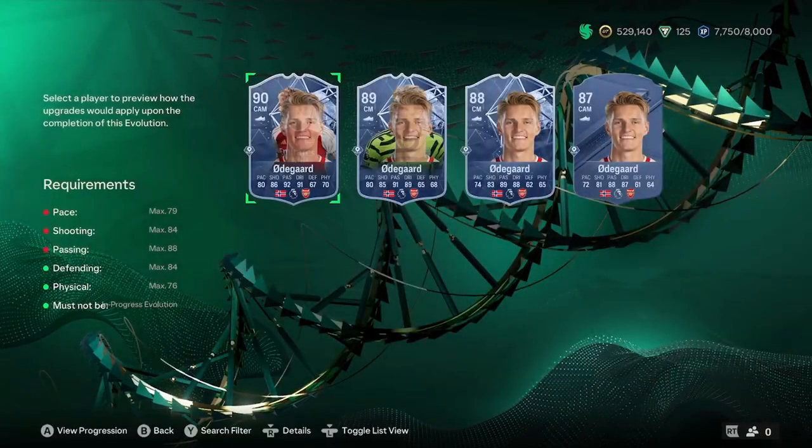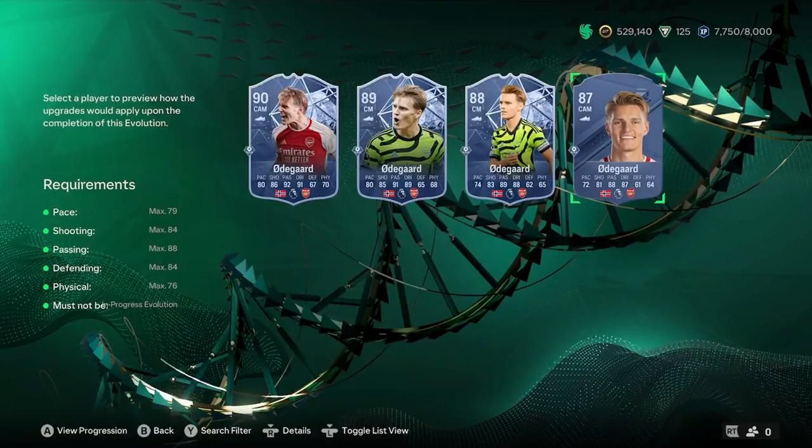So another one now, and this is probably one that a lot of people may go for. It's another Premier League player and it is Martin Odegaard. He's literally just about qualified for most of these requirements. He's got 81 shooting and 88 passing, which is the maximum for that. He is a good player and he will turn into a 91 rated with 83 pace.